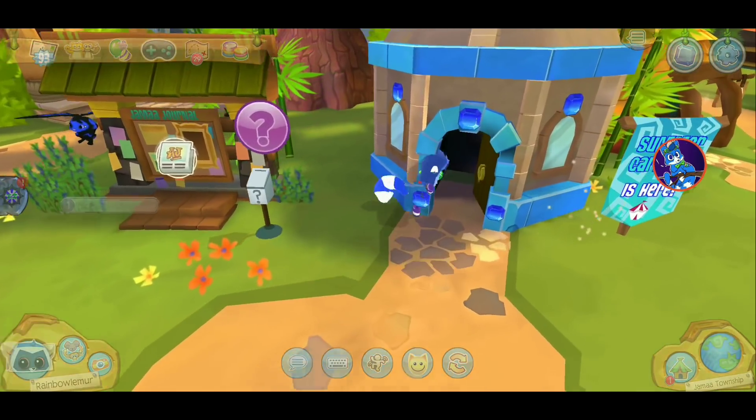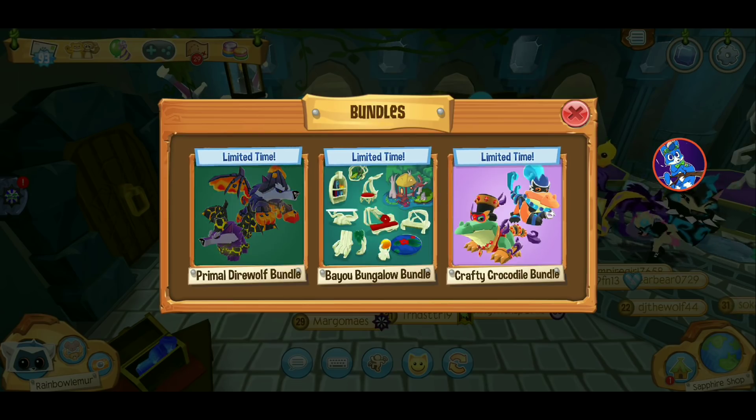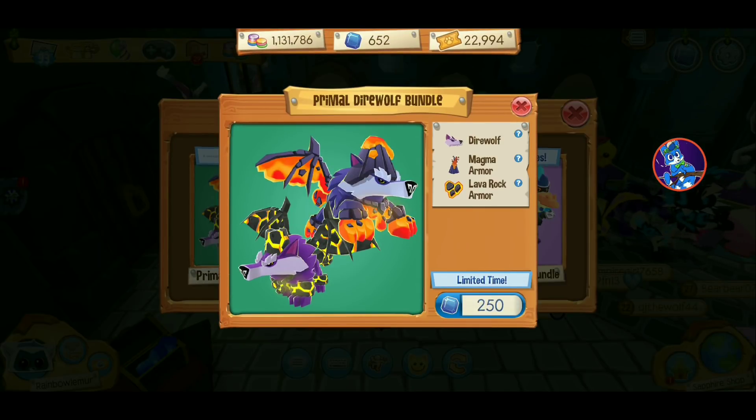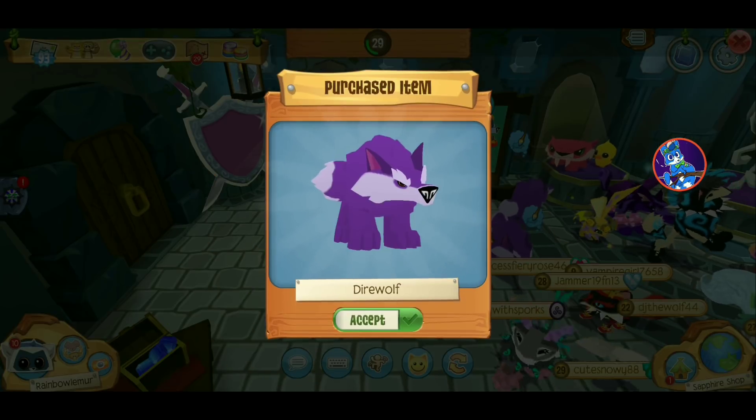Am I gonna get a direwolf? Yeah, might as well. Am I gonna get the bundle? It's really tempting — I mean, it comes with two outfits. Yeah, you know what, I am just gonna get it because why not?